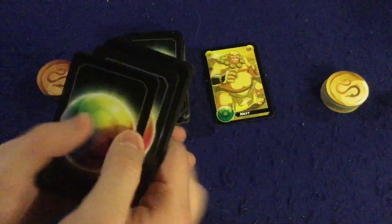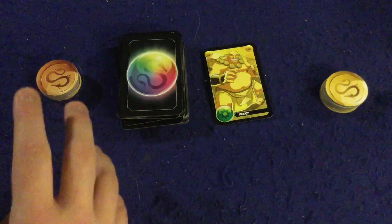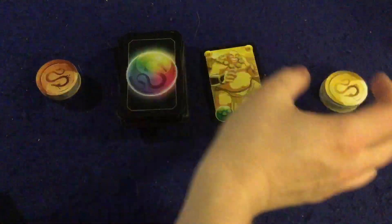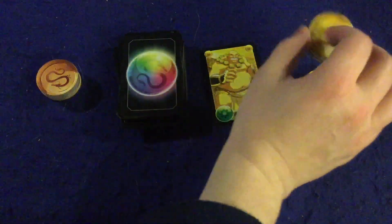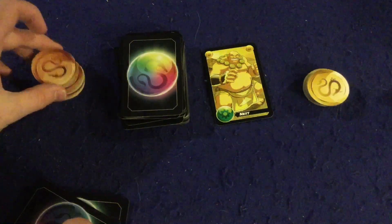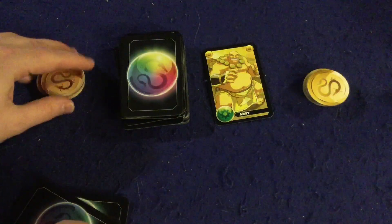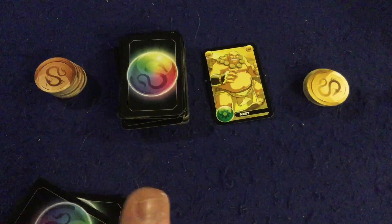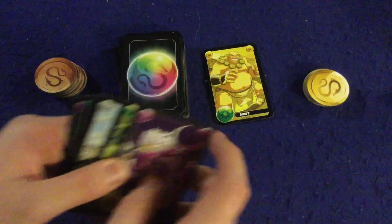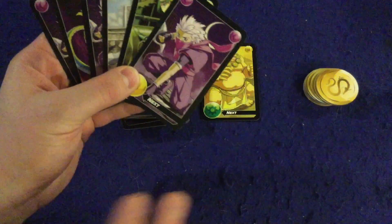In Manga Manga you start with a hand of six cards which have various different colors on them, and you're going to try to play down those cards as fast as you can. If you're the first person to get rid of all your cards you win the round, which means you get a gold token with victory points on it. Everyone starts with six cards, you flip over the top card of the deck, and then simultaneously everyone starts playing as fast as they can.